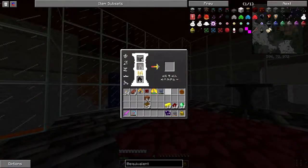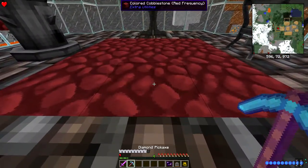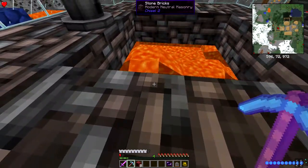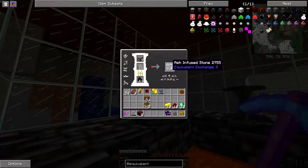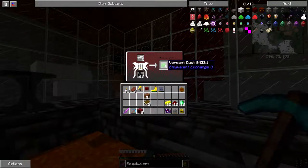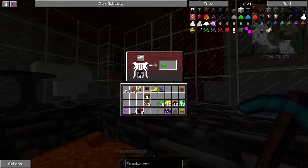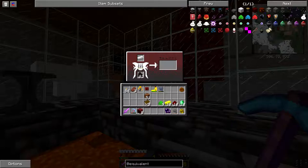While we're waiting I thought I'd show this off. Basically in order to make the ash-infused stone that we're gonna have here - look at all that lava, it'd be a shame if I jumped in, no not really. Basically in order to make the ash-infused stone you combine or smelt regular stone and ash together and it'll create the ash-infused stone. This is almost done here. There's no way to add another item in there to avoid the wait, so yeah.